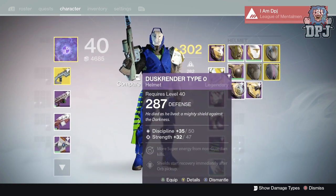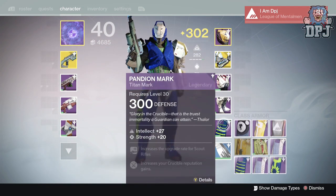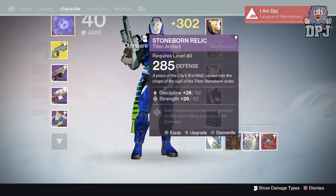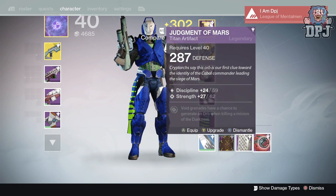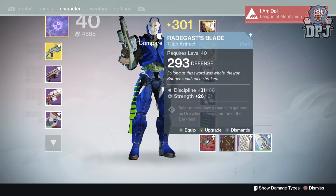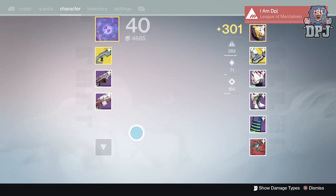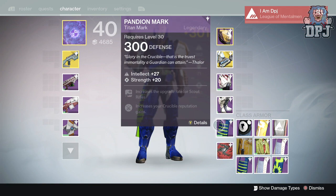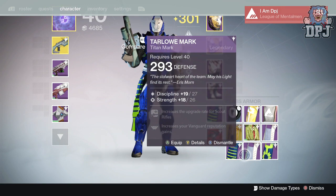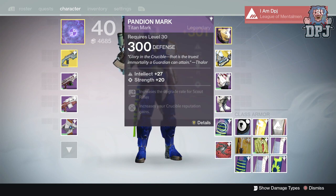Let's have a closer look at the helmets — intellect/strength, discipline/strength — basically the same old same old. Now the artifact: I've got a 293 artifact currently, a 300 blue, and got a 285 and 287 from engrams. I'm just going to put on this Judgment of Mars and infuse my 300 blue into it — that seems smart. For the class marks: I've got a 300 Panda Mark already, and got 286, 273, 293 and 284 — nothing warrants replacing what I have.